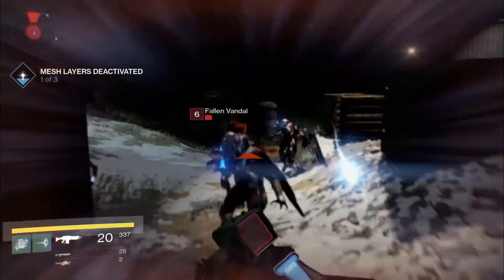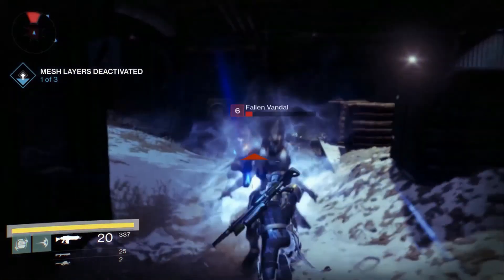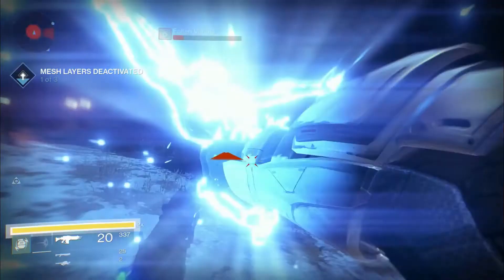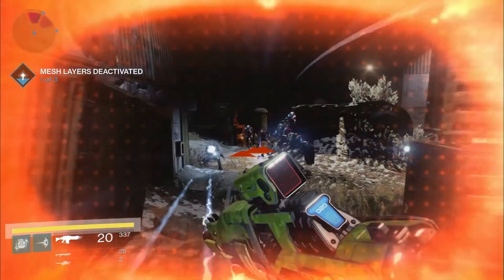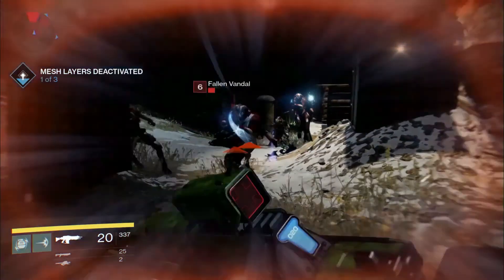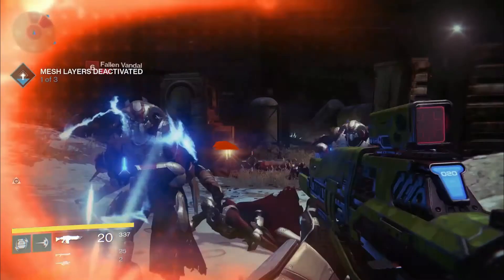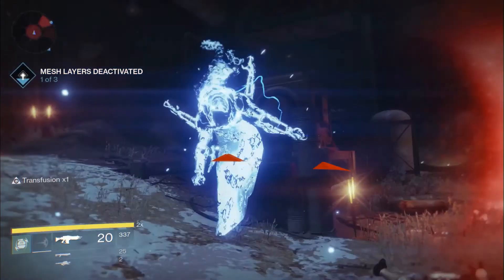Here the Titan melees this Fallen, then punches another Fallen Dreg, and only after they punch the Fallen does it show that the player used an ability. So does this mean that the punch is an ability but the melee isn't, or does the player get one use of both before the ability runs out? Judging from the way the Titan gets a speed boost, I was under the assumption that the melee was an ability. In my analysis of the Titan trailer, I suggested the idea of pressing two buttons at once to activate some kind of other attack — perhaps that's what we're seeing here.